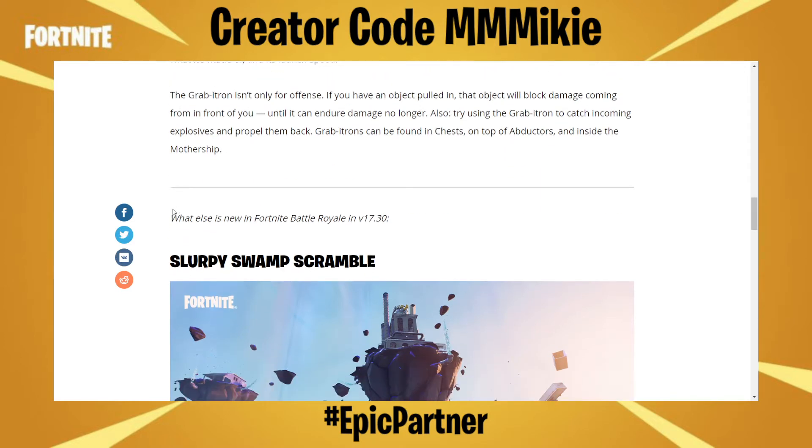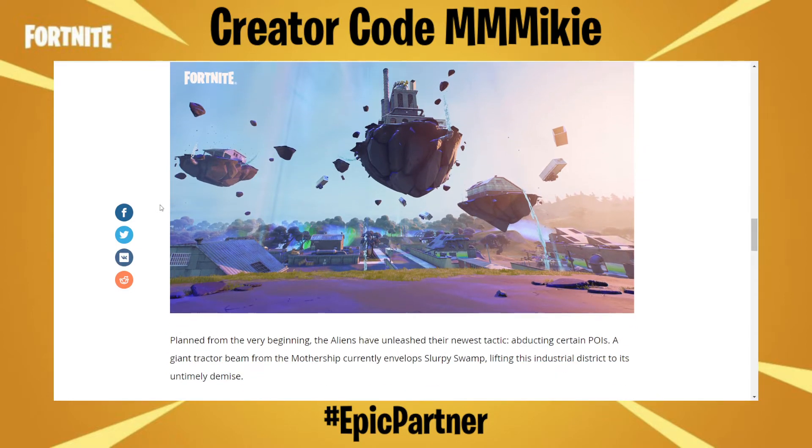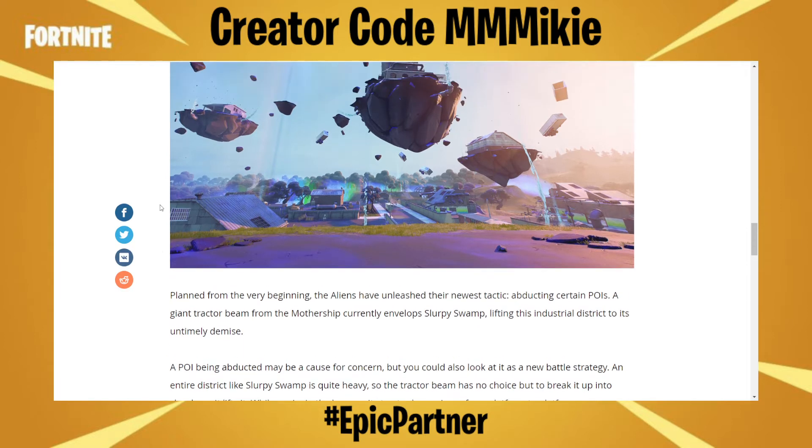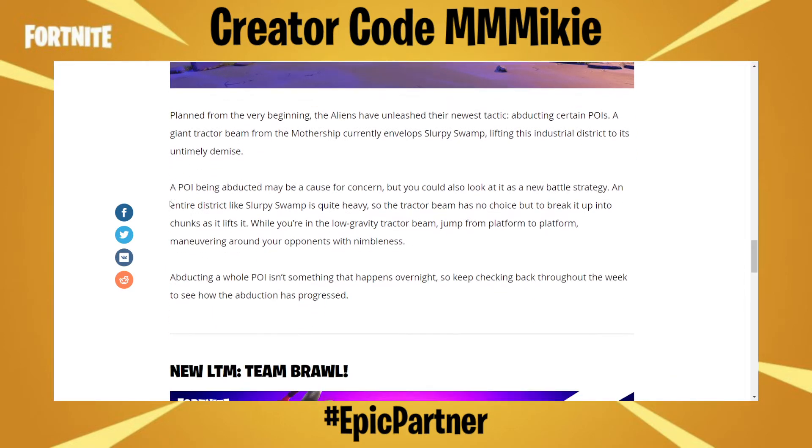What else is new in Fortnite Battle Royale version 17.30? Slurpee Swamp Scramble. Planned from the very beginning, the aliens have unleashed their newest tactic: abducting certain POIs. A giant tractor beam from the mothership currently envelops Slurpee Swamp, lifting this industrial district to its untimely demise. A POI being abducted may be a cause for concern, but you could also look at it as a new battle strategy. An entire district like Slurpee Swamp is quite heavy, so the tractor beam has no choice but to break it up into chunks as it lifts it.